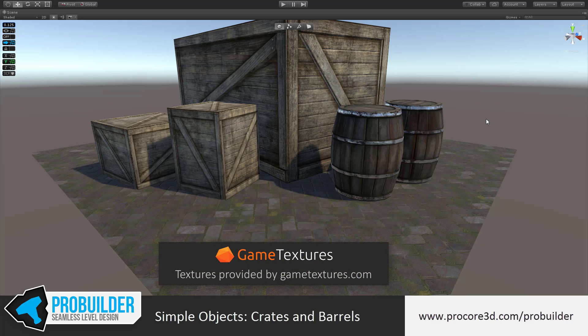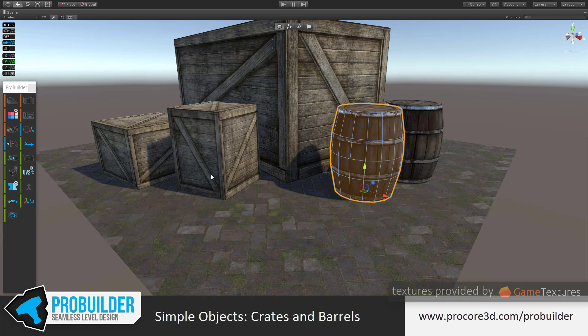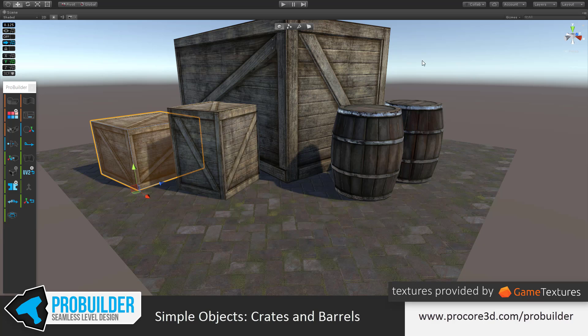Hi everybody and welcome to a quick tutorial looking at creating some basic objects for your game using ProBuilder. In this case we'll create some barrels and some crates, something that every game needs at some point. And hopefully the lessons in this can lead to helping you create more advanced things as well.